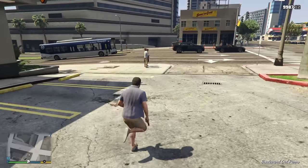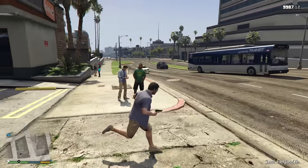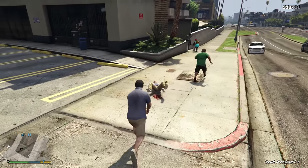Strangely, when NPCs are dying on the ground, one of their hands will curl as if they're holding a gun before they die.